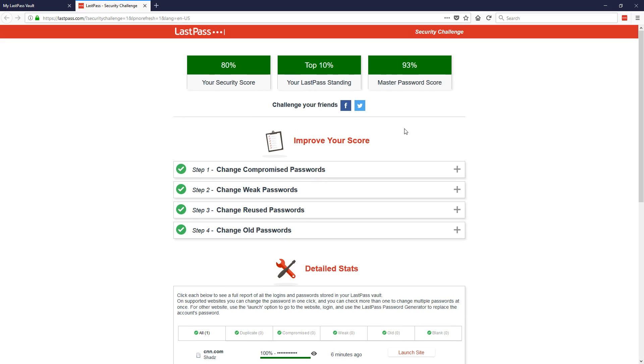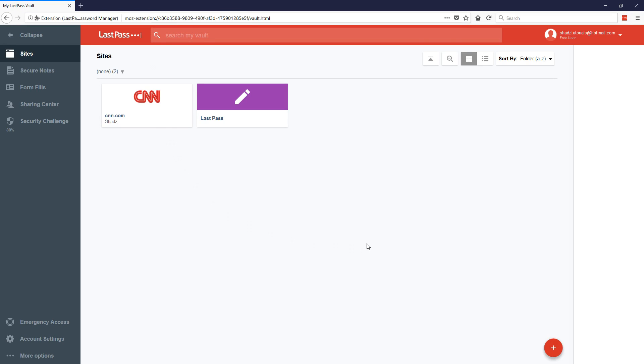The Security Challenge is always handy just to know your passwords are definitely secure. That is pretty much how to set up LastPass. You set it up the same way on all browsers, and you can also get the LastPass app on your phone to secure your phone with LastPass as well. Thanks for watching.